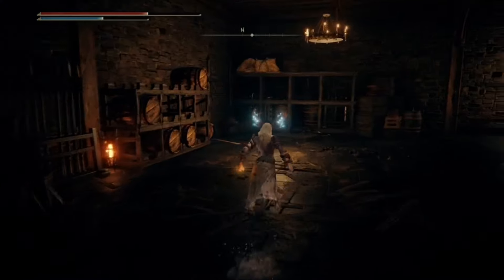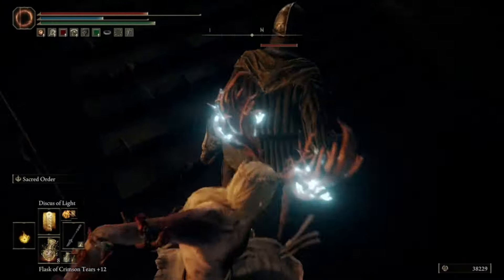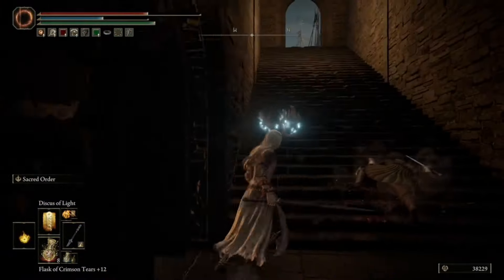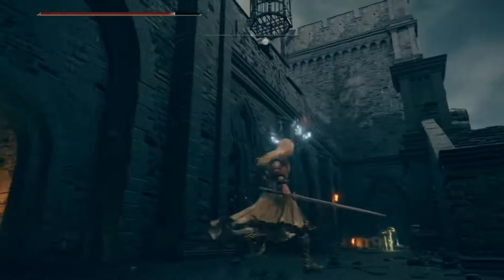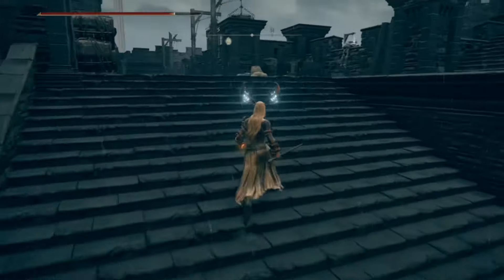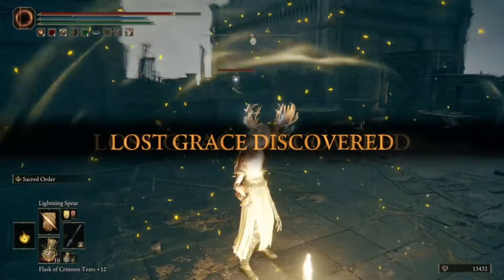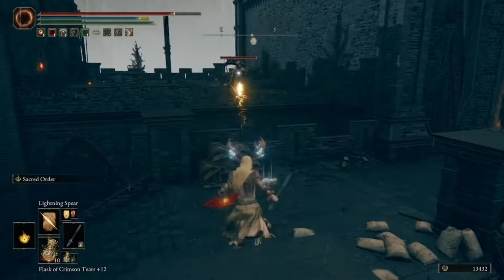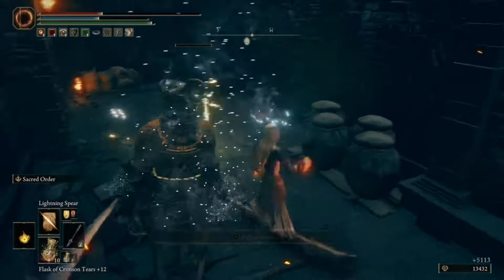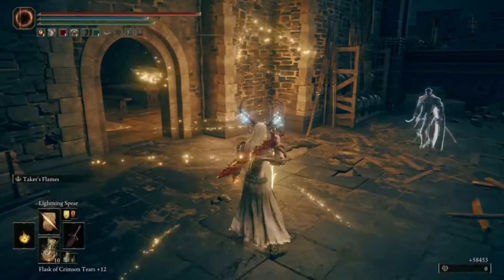Turn right and go up the stairs. On the left side an enemy will jump out from the right — kill him and progress up the stairs. Continue up the stairs and there will be a Site of Grace. There is an omen killer waiting to drop down on top of you; either dispatch him with spells or just let him drop down and hit him to death. He drops a Blessed Horn Shoat.